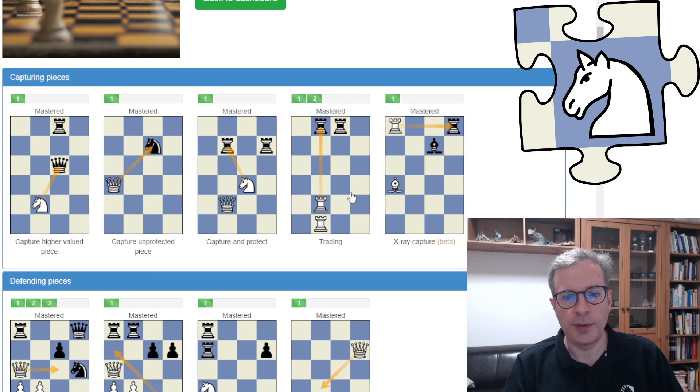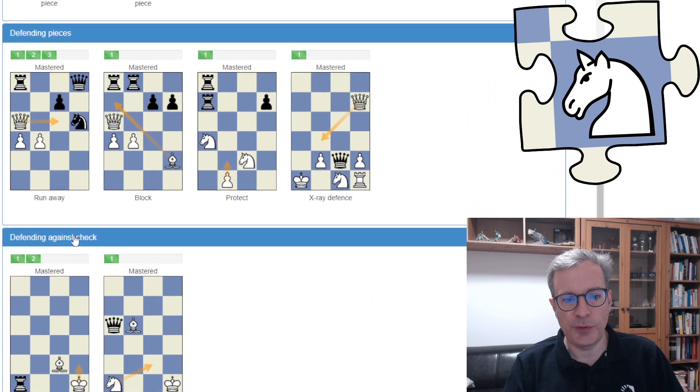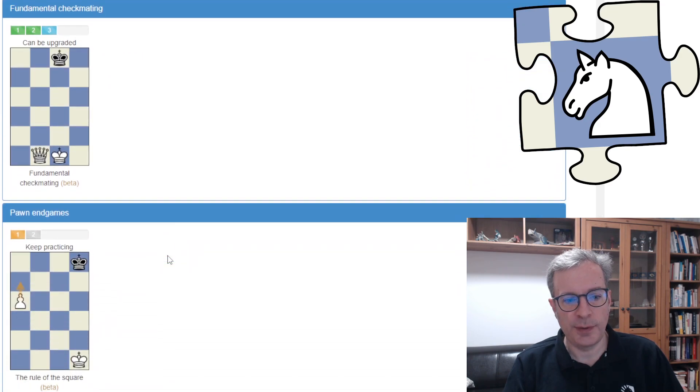In the Fundamentals course we start with Capturing Pieces, and we get to Defending Pieces, Defending against check, and Fundamental checkmates. And this is a new skill in the Fundamentals course — in the Endgame: King and Pawn vs King, the Rule of the Square.